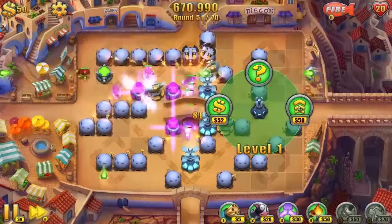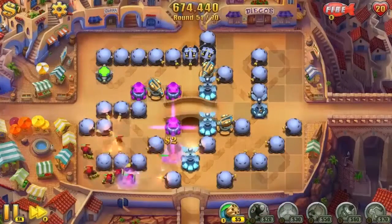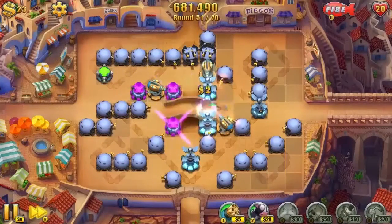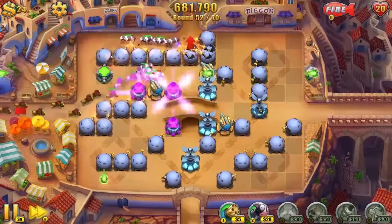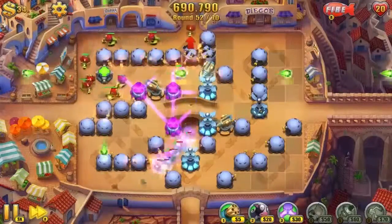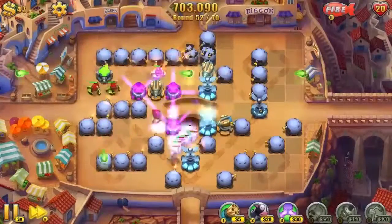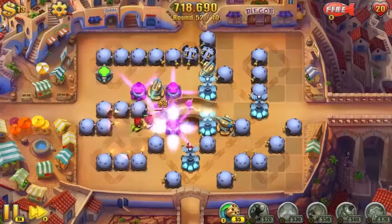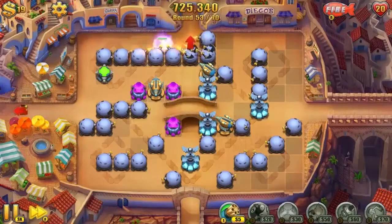With that plug done, let's get back to the strategy. We're upgrading that new Tesla Tower — that's our new focal point — making sure it's upgraded to level three. As we weren't lying about, things step up a notch between rounds 35 and 55: they do send out quite a few more runners.